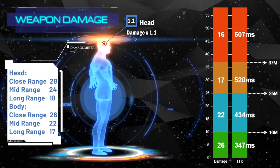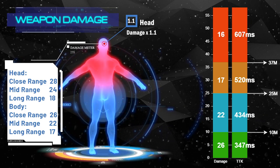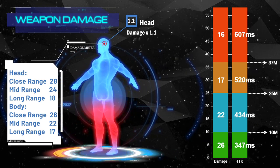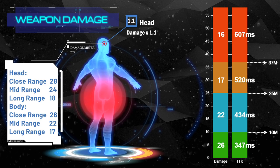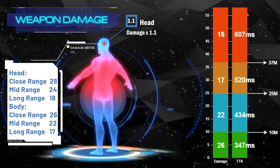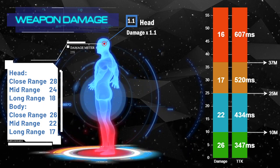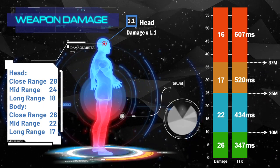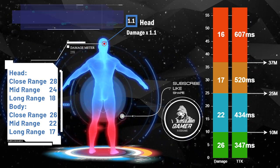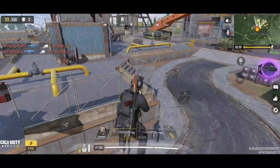HBR is a high fire rate assault rifle with good damage. The damage and range are very similar to its competitor, AK117. These are the stats of the default HBR. It deals 26 damage up to 10 meters, 22 damage from 11 to 25 meters, 17 damage from 26 to 37 meters, and 16 damage over 37 meters. The time to kill figures are not impressive, while it is still an efficient and easy to use weapon. The head multiplier is only 1.1, which is the lowest among all assault rifles. If the bullet hits the head, it deals 1.1 times normal damage, so there is no need to aim for headshots with HBR.